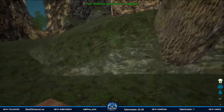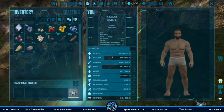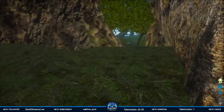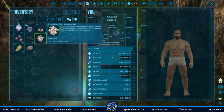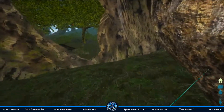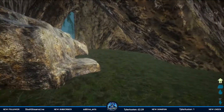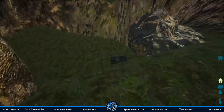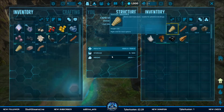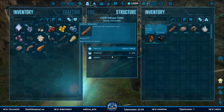We're heavy. I need to find our base. I really need to kill some things for hide. That's over here. Okay — flint, thatch and fibre for some more arrows. Fibre, thatch, not a lot of flint. Wood goes in anyway.